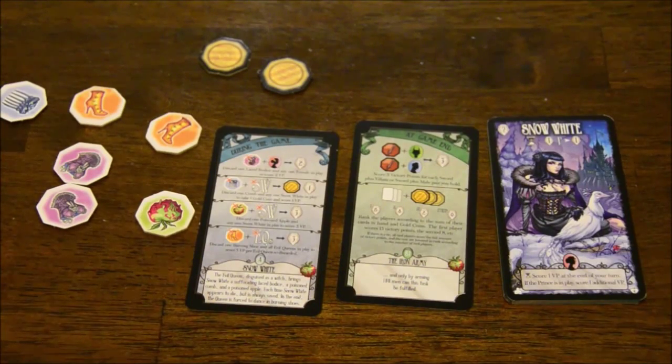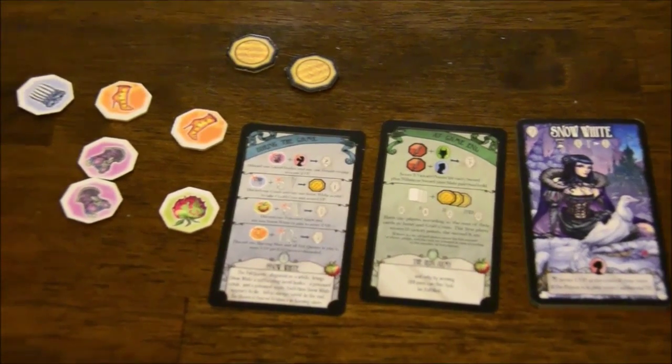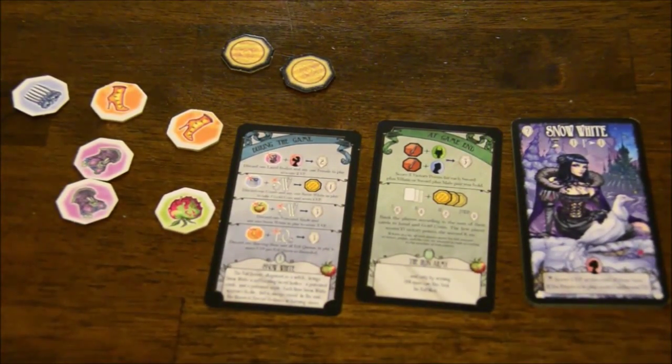Let me show you the new stuff that comes in the Snow White expansion for Dark Tales. It's pretty much everything here. The only thing that comes in the set not pictured are more victory point chips — they're the same as before, just giving you more of them because you have more cards and it's potentially possible to get a lot more points because of the cards in this expansion.